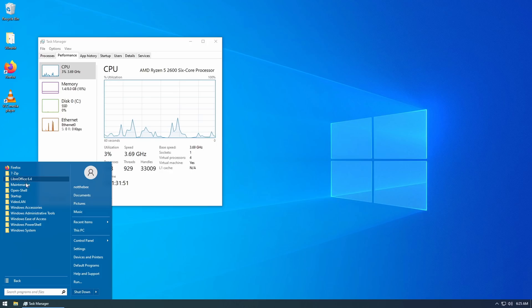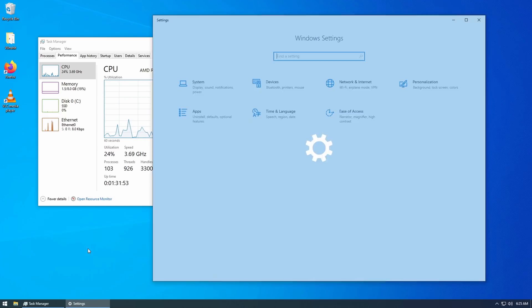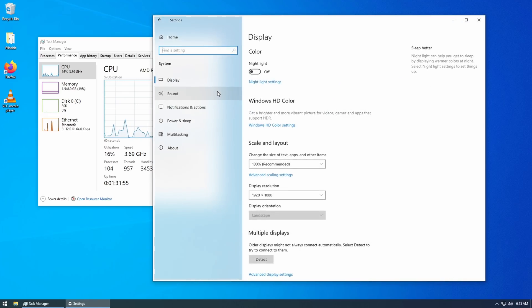In my last video I told you guys about Windows 10 AME, which is a set of scripts that let you de-bloat Windows 10 and remove as much telemetry spyware and data collection services as possible. Now even though some people did have a certain trouble getting through the first 15 seconds of the video before leaving a comment,